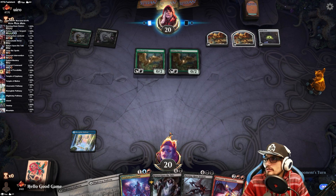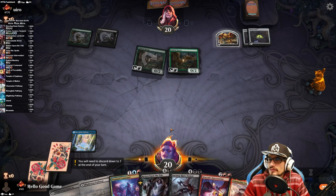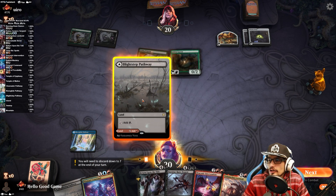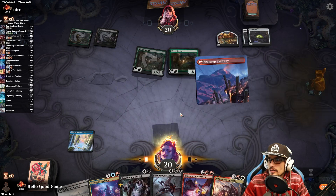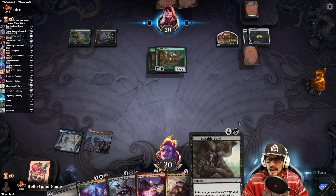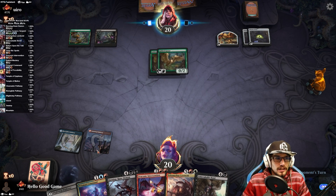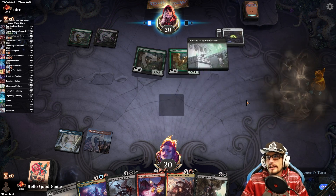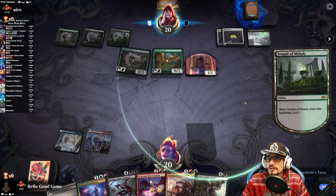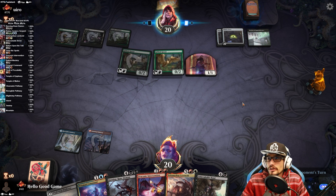We'll draw two, discard two, make a treasure token. They're flooding out with food — food is scary, there's a lot of value in those Breadcrumbs. They're really folding their whole hand out. We can foretell this — it's cheaper that way. We have Unbreakable Bond too for the life gain, which is great.